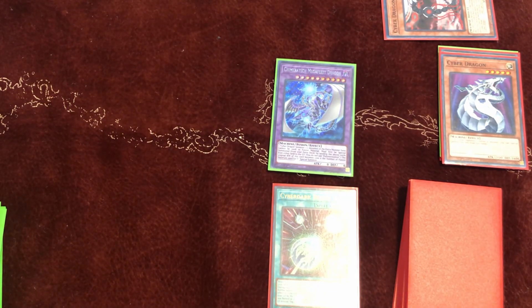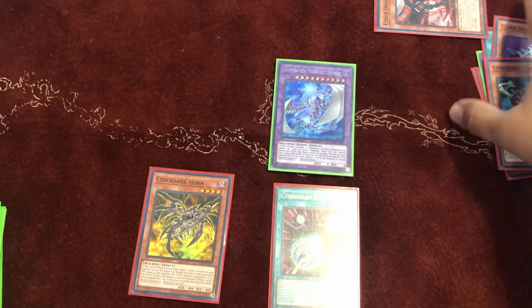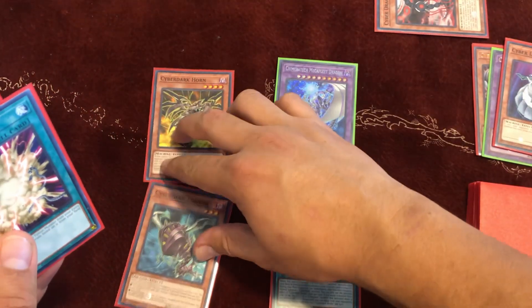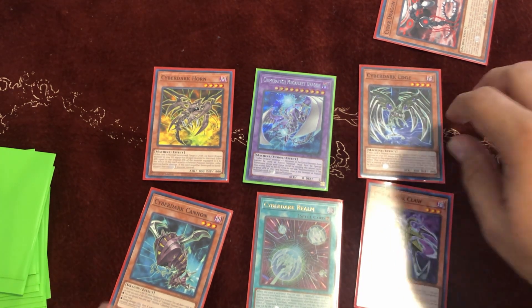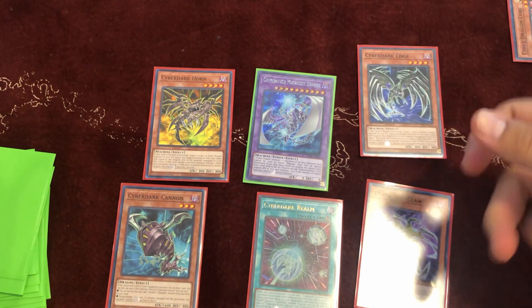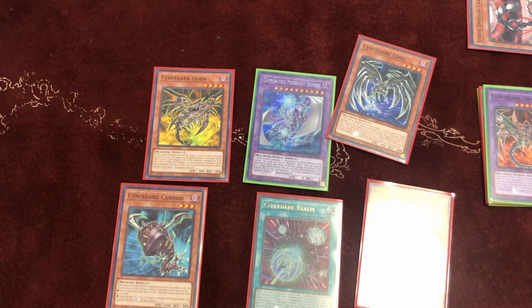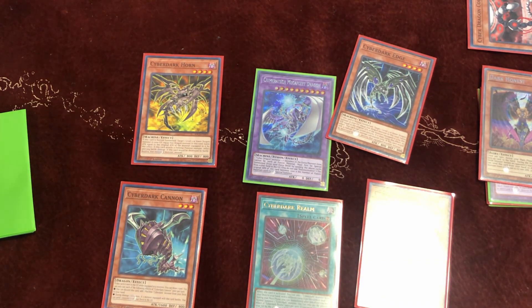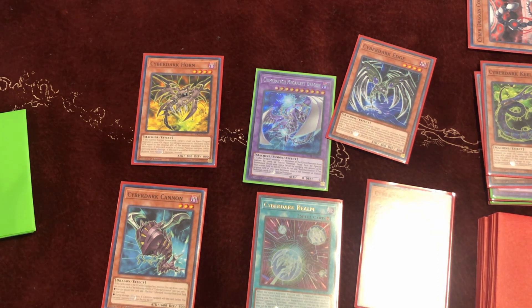Discard Cyber Dark Cannon to add Cyber Dark Horn. Normal summon Cyber Dark Horn, activate its effect to attach an equip. Then use Cyber Dark Realm's extra normal summon on Cyber Dark Edge and attach Cyber Dark Claw. Enter the battle phase, attack directly with Cyber Dark Edge — Cyber Dark Claw's effect activates, send Cyber Dark End Dragon from the extra deck to the graveyard. Attack with Cyber Dark Horn, then in the damage step drop Dark Honest. Cyber Dark Cannon's effect also activates — send Cyber Dark Keel to the grave so you can make Cyber Dark Impact next turn. In main phase 2, activate Overload Fusion.